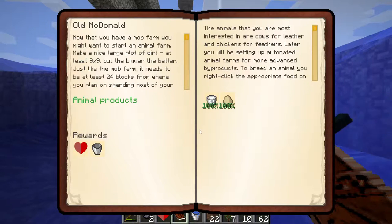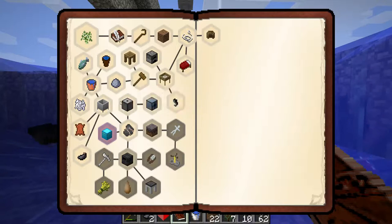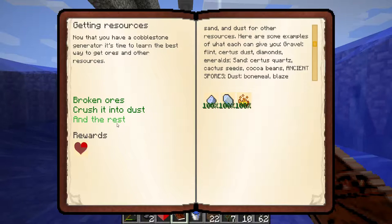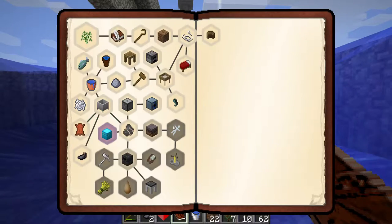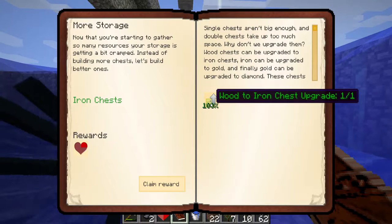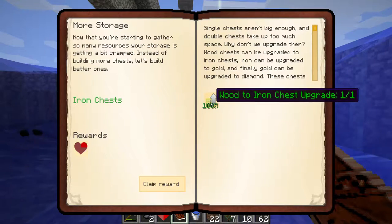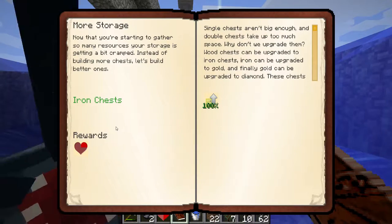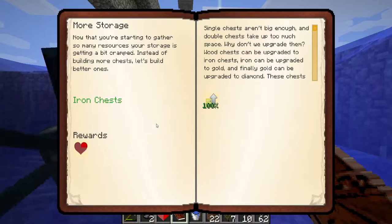Old McDonald I'd already completed previously. Getting Resources I believe I've done in the previous episode. More Storage was to create a wood-to-iron chest upgrade - planks of wood with an iron ingot in the middle - and I can claim that reward. So that's More Storage done.